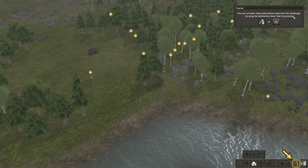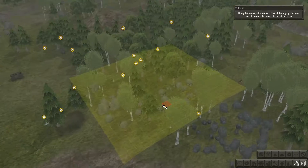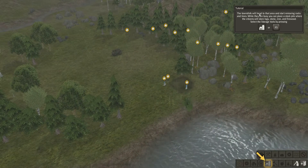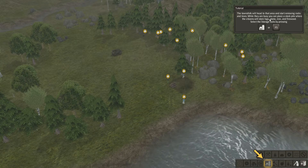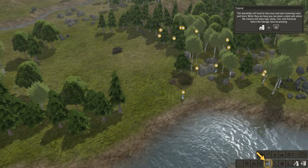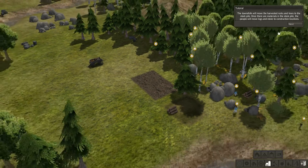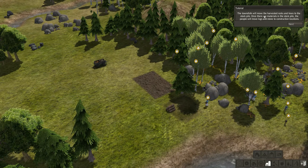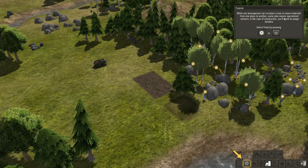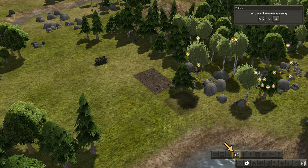Placing a building will leave a footprint where it will be built. To get the townsfolk to start construction, you have to collect wood for the structure and stone for the foundation. You can cut down trees and remove rocks using the destruction tools. Townsfolk will head to that area and start removing rocks and trees. While they're busy, you can place a stockpile where citizens will store rocks, stone, iron, and firewood. Then assign builders — two builders will do.